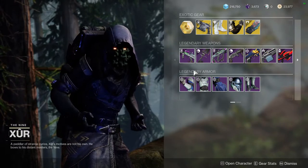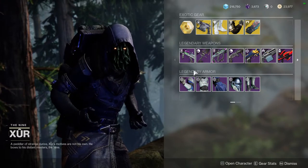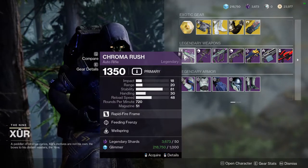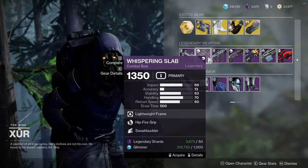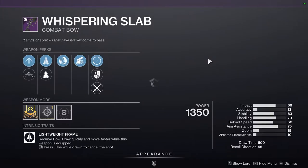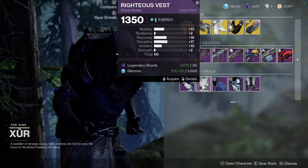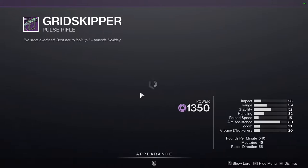As for the weapons, there are a lot of god rolls here. We have Chroma Rush with Feeding Frenzy and Wellspring — to some people this might be a god roll, but I'm not a big fan of it personally, so I'd skip it. If you don't have a Chroma Rush though, pick it up because it's a really good weapon. We also have Whispering Slab with Hipfire Grip and Swashbuckler — if you're into bows and punch a lot, this would be a good pick because Hipfire Grip on a bow is really nice.